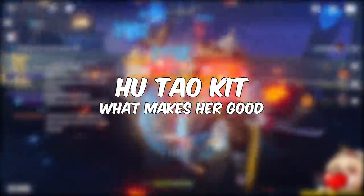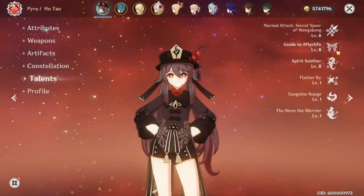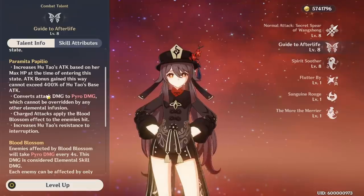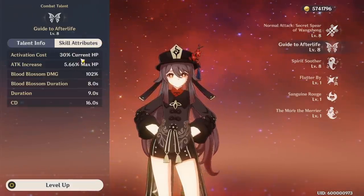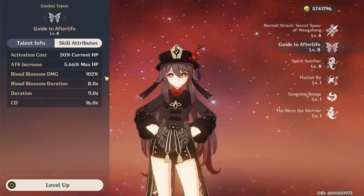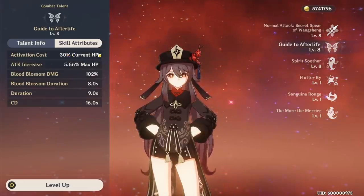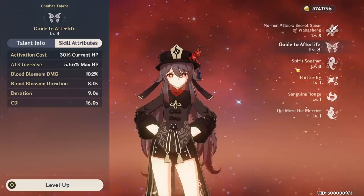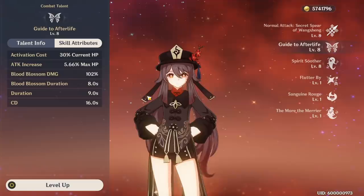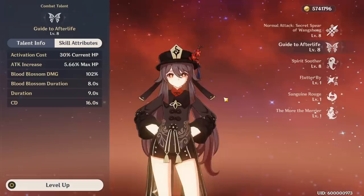First off, we're going to talk about her kit and what makes her good. She has access to high single target damage and a nuke burst with fairly low energy cost. Hu Tao's elemental skill is a 9-second pyro infusion that gives her an attack bonus based on her HP. When activated, Hu Tao loses 30% of her current HP, and her charged attacks become faster to cast. When you hit an enemy with a charged attack during the pyro infusion, they get marked with a Blood Blossom, which ticks for pyro damage once every 4 seconds over 8 seconds and can be reset by charged attacks. Her Blood Blossom damage isn't super significant — it's just nice bonus damage. Her auto attacks have a long internal cooldown, but her charged attacks have a very short internal cooldown on pyro application, meaning she can vaporize every single charged attack for massive damage. The optimal way to play her is to spam charged attacks, though this means you will use a lot of stamina at C0.